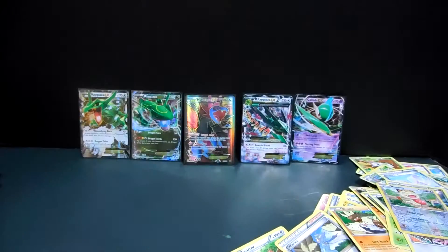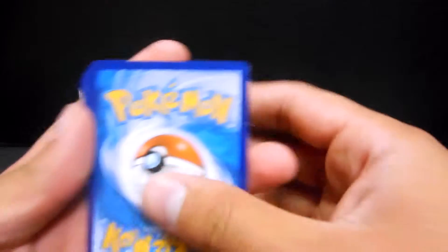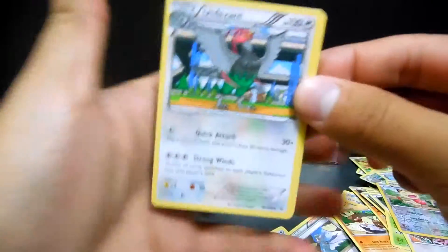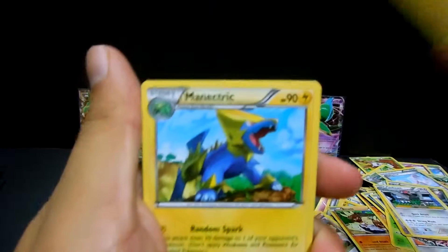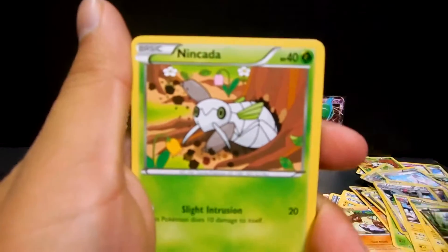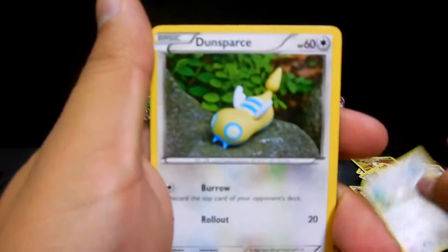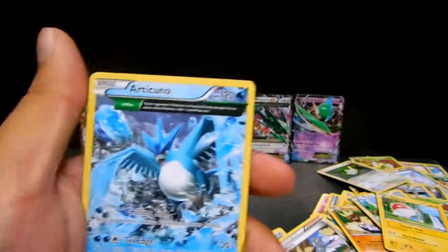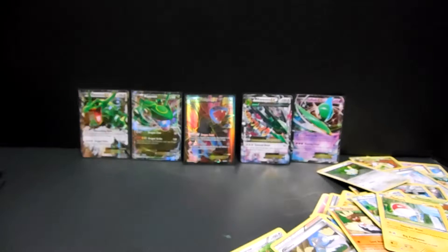We have five packs left and we've pulled five Ultra Rares. One, two, three - an Unfezant, an Electrode, a Manectric, Bagon, a Nincada, a Pidove, Dunsparce, Voltorb, Spearow, and a non-holo Articuno.